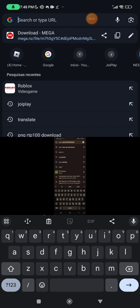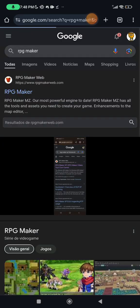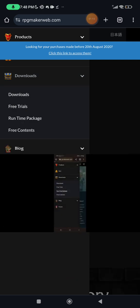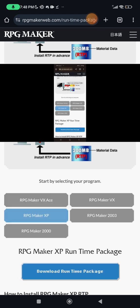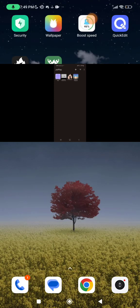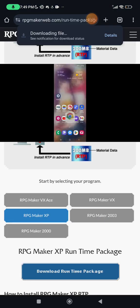RPG Maker — the RPG framework. Go to the RPG site, go to download, runtime pack. It will ask you to download the runtime pack — alright, that's downloaded.